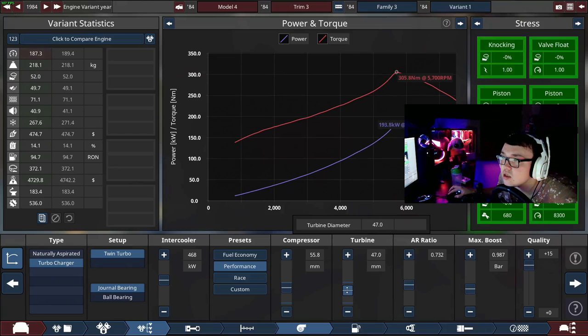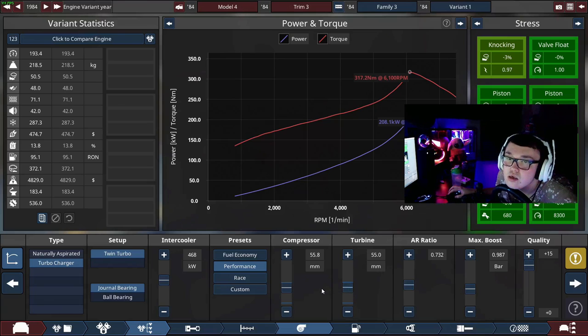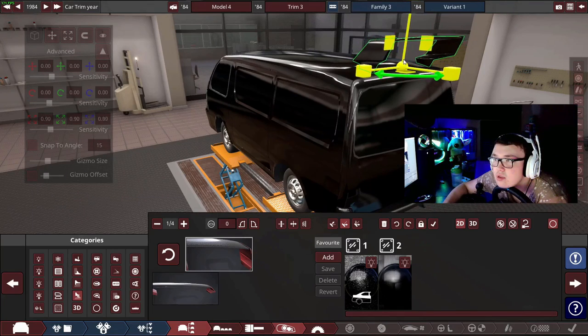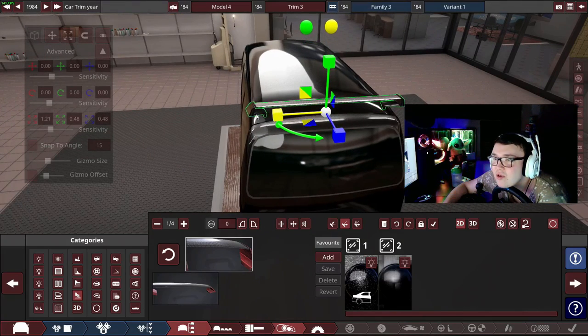Richard, do you see the variant statistics off to your left? Yes. So if you look down the left side, at some point if you're hovering over it with your mouse, you'll see fuel efficiency down near the bottom.